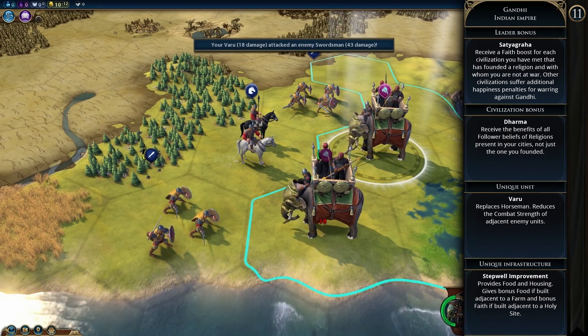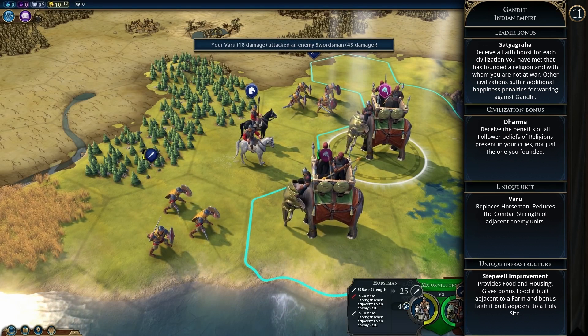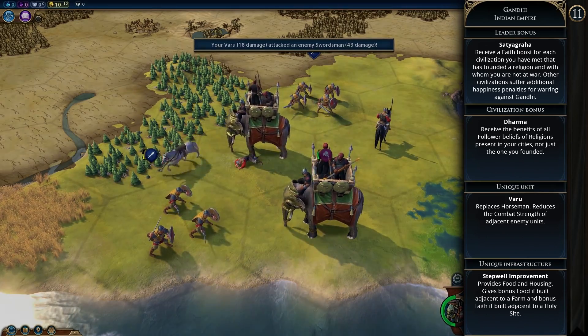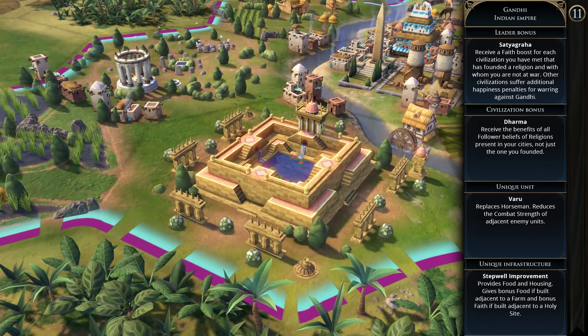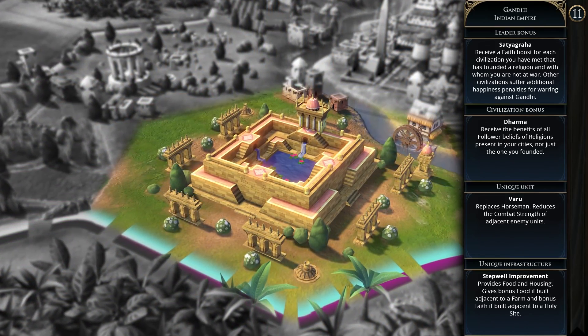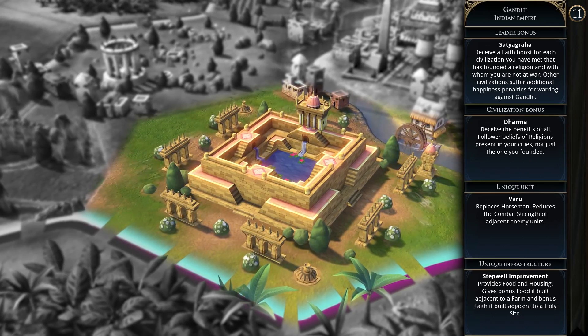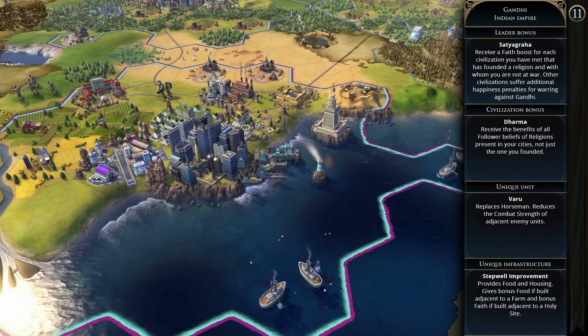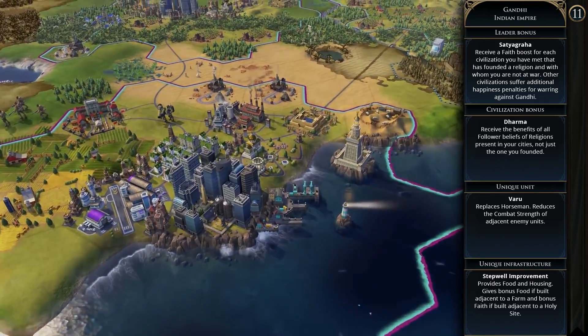India looks like an early to mid-game civ with a religious victory definitely in mind — lots of faith and religious bonuses. Religious victory does need some military power for defense and to convert resistant civs, and the elephants will help with that. The way I see playing India is to grow your cities large, go religion the whole game, and maybe pivot to a domination victory later on.